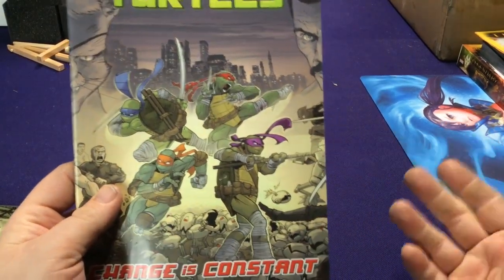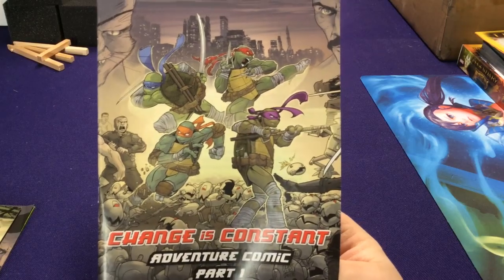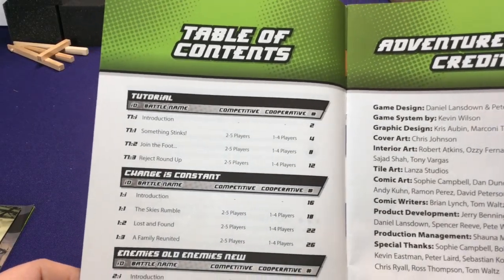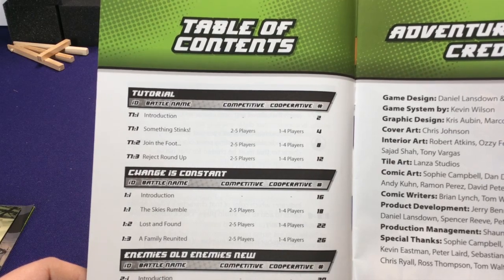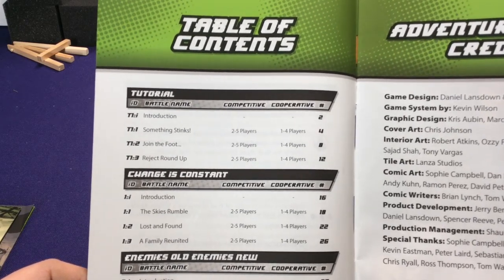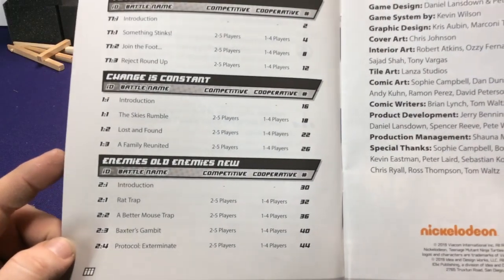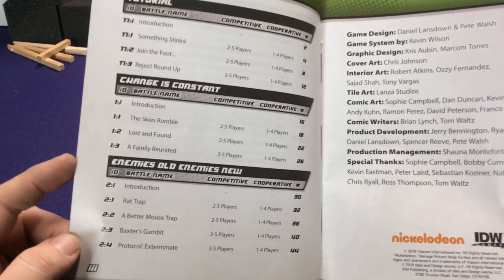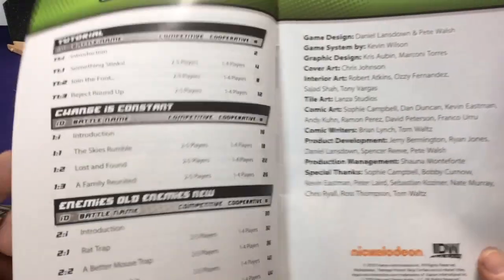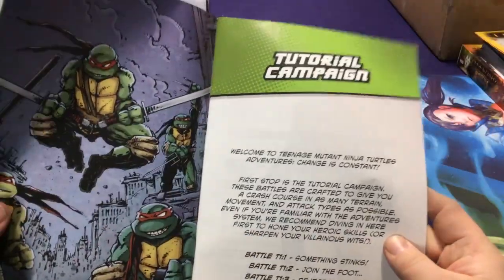Change is Constant came in Adventure Comics Part 1 and Part 2. I'm going to try to do them in mission order rather than book order, so we'll jump between books following the story sequence. I'll make sure to show the cover of each book before switching. You can play these in any order you like or as single scenarios, but if you want a full campaign, this is how they flow. The table of contents for Change is Constant includes a tutorial introduction and then scenarios broken into three or four maps each.